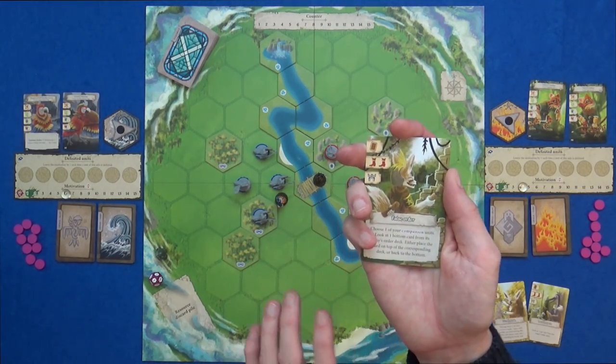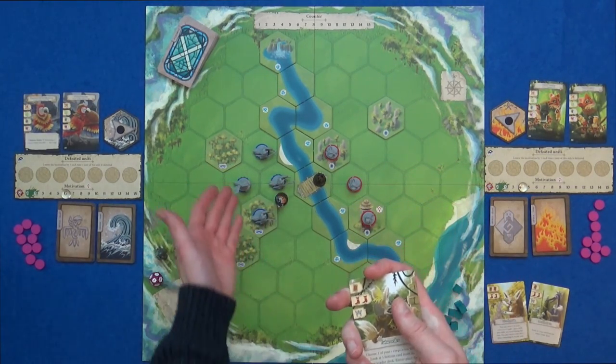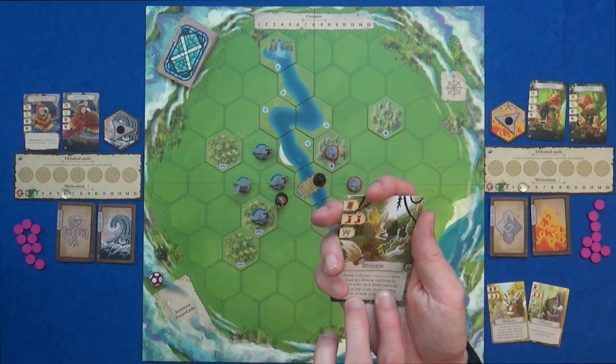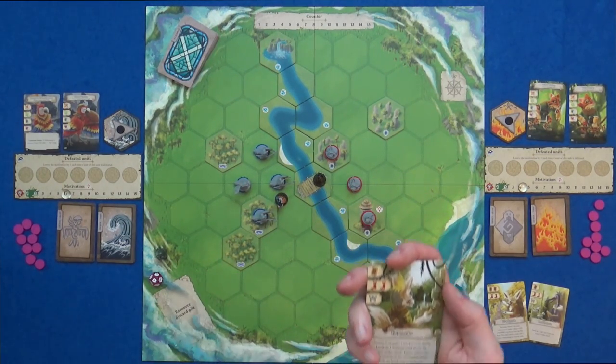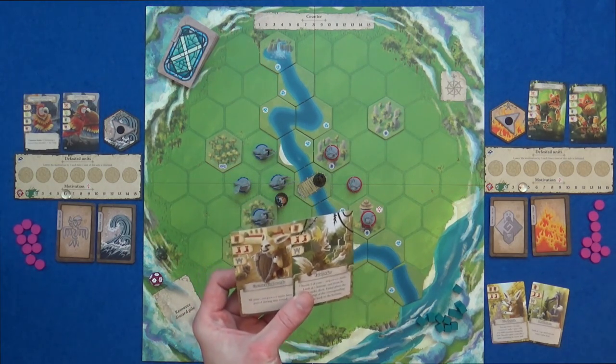You can also use a card for its ability — there are a lot of different abilities a card could do. For example: choose one of your companion units. Companion units here are the macaws, because we're stood amongst them. So choose one of them, look at the bottom card from one of its order decks, and either put it on the top or back to the bottom. So those are the four things that you can do with your cards.